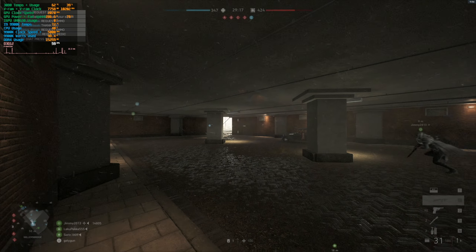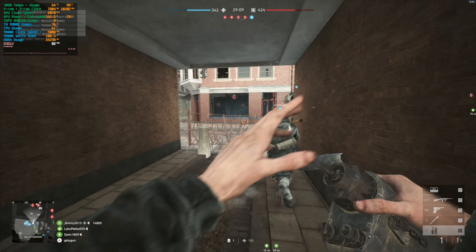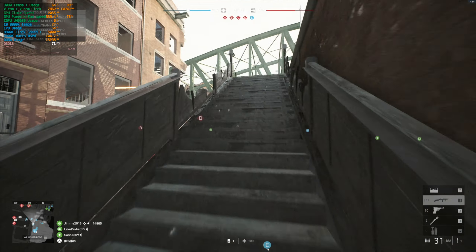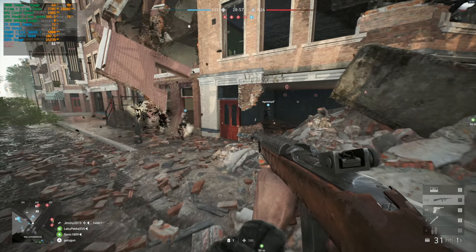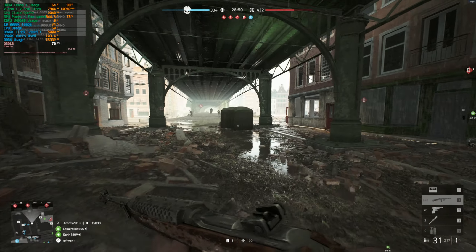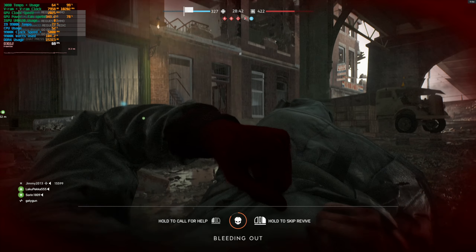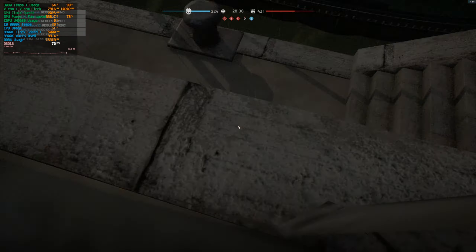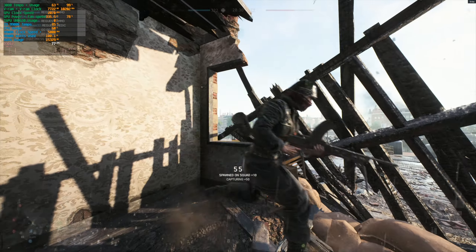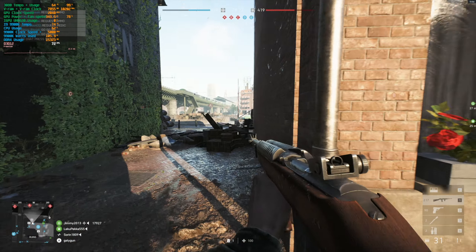Maybe this is because of the rain — I noticed far lower performance right now because of rain. I'm getting 60s now. I really wish I was on the other side of the map so I could roam around through the streets, but that's the problem with multiplayer games like this: you're so dependent on what the team is doing and it's so hard to benchmark properly. You also don't want to sit on an empty server because that saves you a lot of performance, so it needs to be realistic.